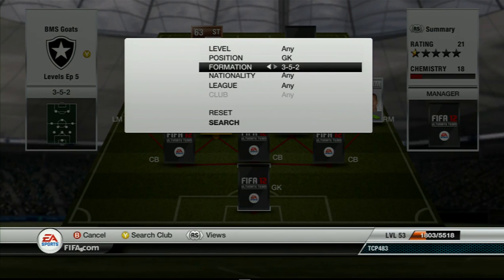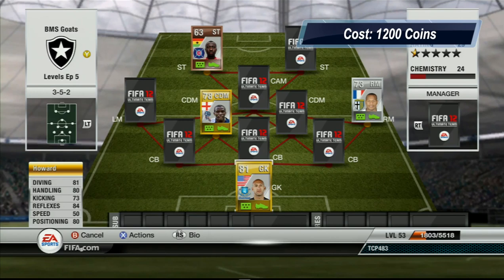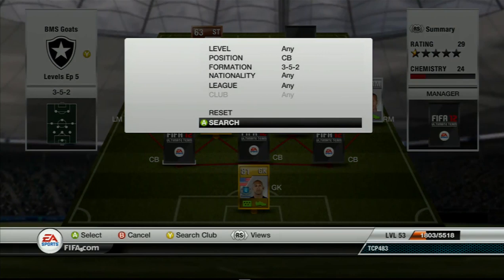So let's get into this squad and sort them out in a 3-5-2. The goalkeeper that we are going to have, as you can see, is Tim Howard. He has got 81 diving, 80 handling, 73 kicking, 85 reflexes, 50 speed and 80 positioning. I actually haven't used him on this game prior to this team, but I've heard he's very good and he is unbelievable. He plays like Hart. Very very good keeper — if you haven't used him, try him out.